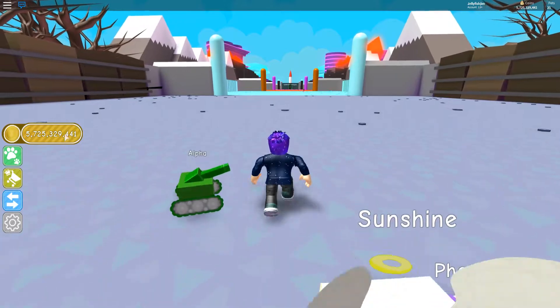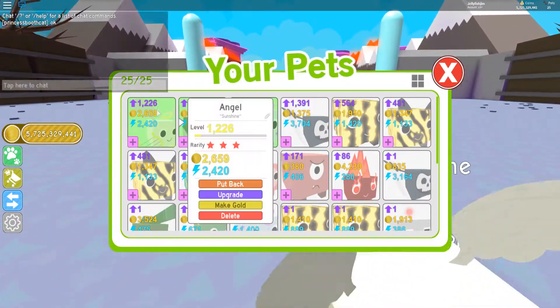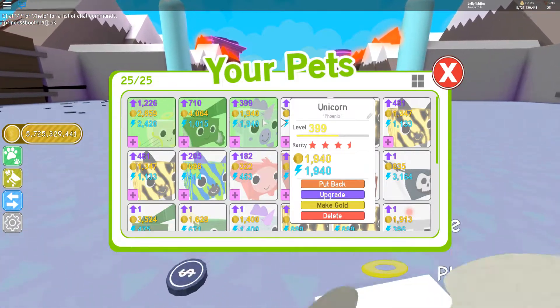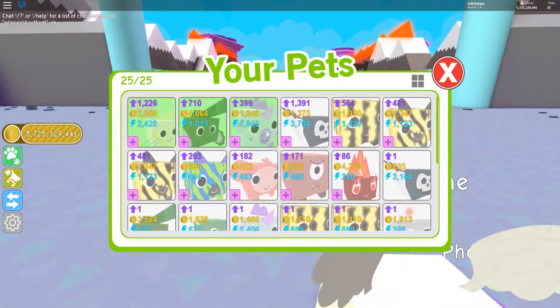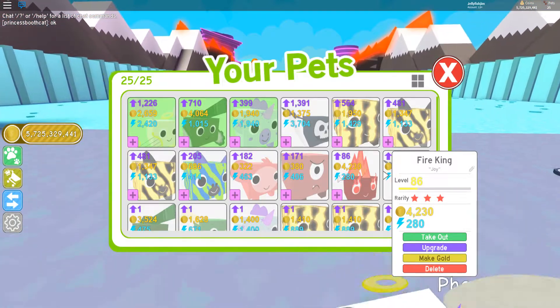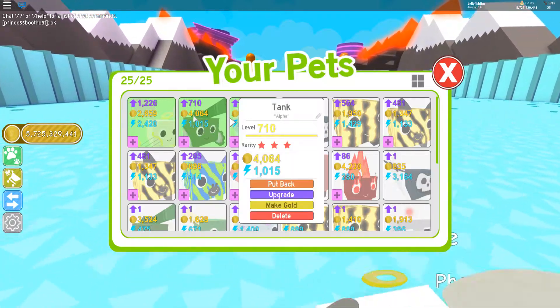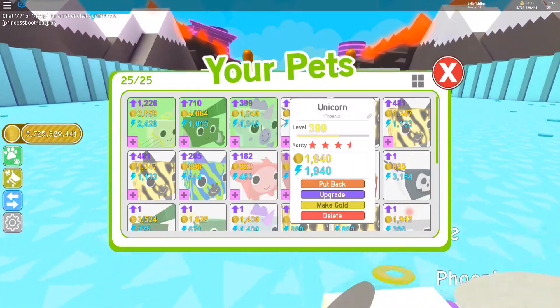I've also changed around my pets a bit since last time. The three I'm using now are Angel, Unicorn, and Tank. I changed from Fire King because Fire King's power is just way too bad. But with Tank you get 1,000 power and 4,000 gold, so I think it averages about the same.